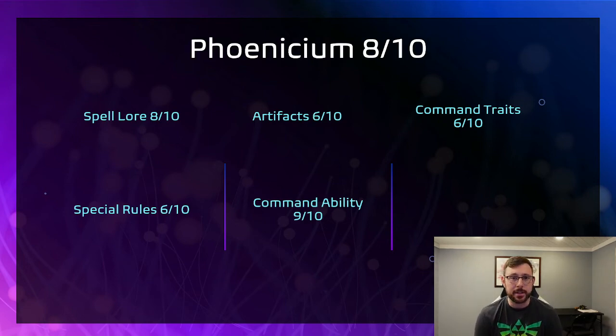Now for one of the other cities I think is one of the better ones — the Phoenicium. The spell lore is pretty solid: it allows healing a few units, so everybody within 12 inches visible to the caster heals D3, which is a pretty nice spell. It also subtracts one from Bravery for nearby enemies, and the Amber Tide halves a unit's move characteristic at an 18-inch range. The special rules I gave a 6 out of 10: all your Phoenixes get an extra wound, and you get plus one to hit and wound for attacks made with melee weapons by Phoenicium units as long as one of your units has been destroyed in the same phase. This is why you see a lot of assassins — the assassin pops out, they want to kill it, and if they kill it everything else gets plus one to hit and wound.